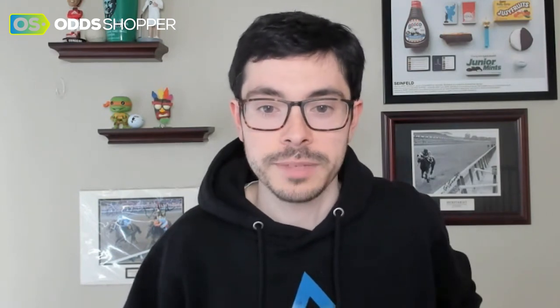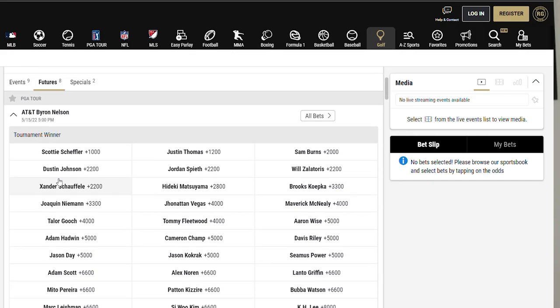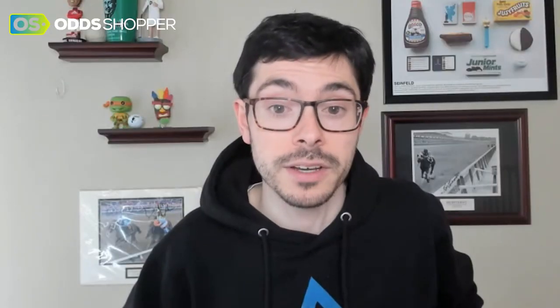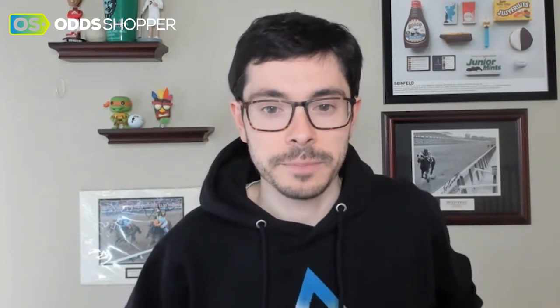The first one is called the outright market, and what that basically means is pick a winner. You've got 150 guys in the tournament, all of them will have odds to actually hoist the trophy at the end. One guy wins every golf tournament — you have to pick them. If your guy comes in second, misses the cut, or gets disqualified, you lose. It's the most simple type of bet but the hardest to hit. If you do hit one, it could pay for the whole season — you're going to see guys north of 100-to-1 each and every week.